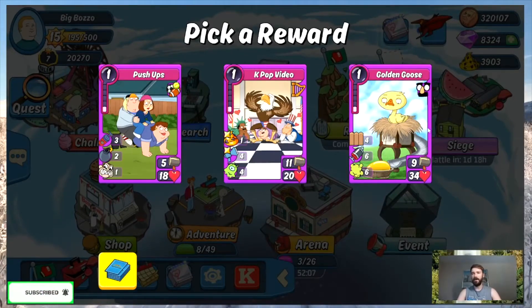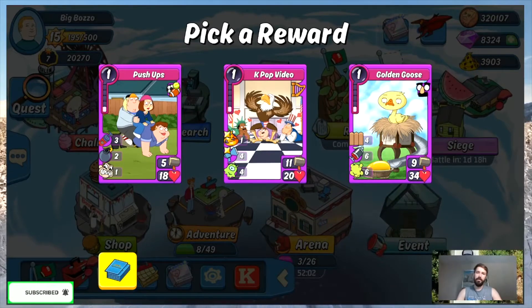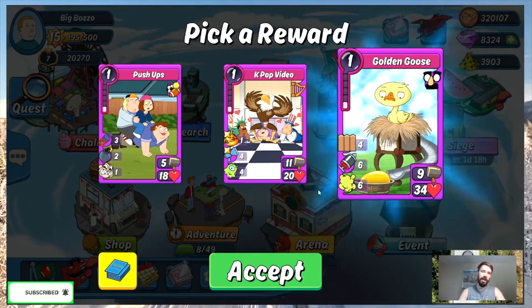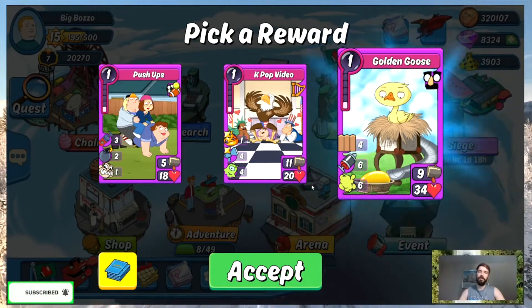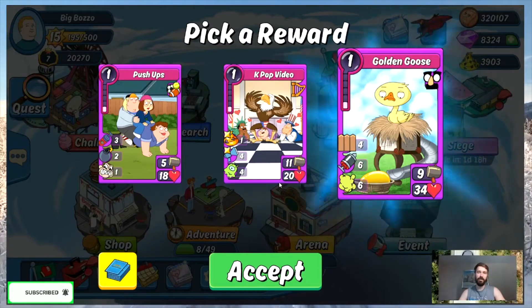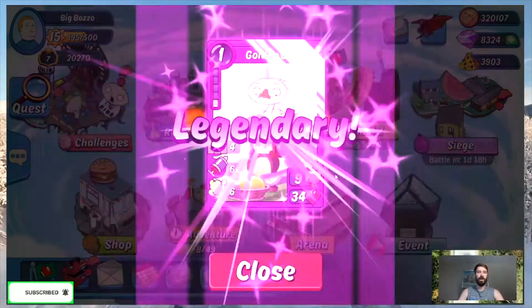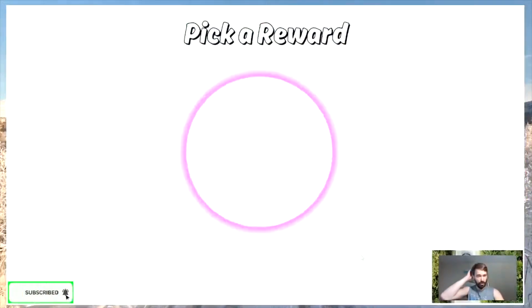I'm going for Golden Goose because K-pop Video and Push-ups are really bad cards. If you have the same choices, don't touch Push-up, don't touch K-pop Video. I don't think I've ever seen K-pop Video used in anyone's deck. I've seen Push-ups a few times and usually had no problem destroying that card — so Golden Goose was an obvious choice.